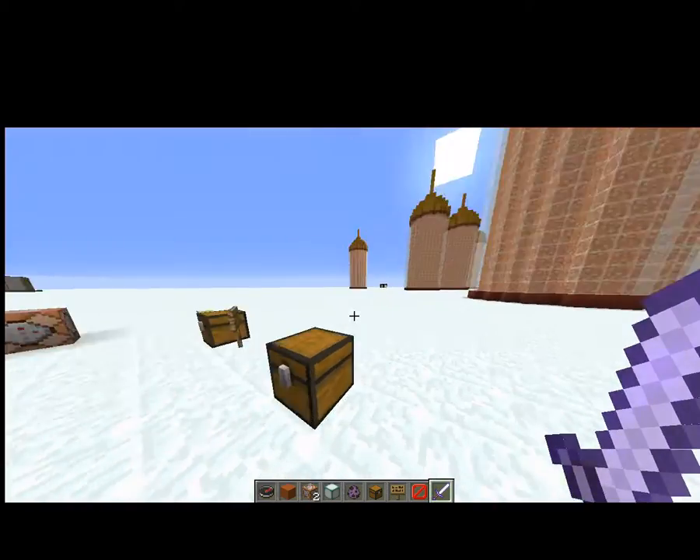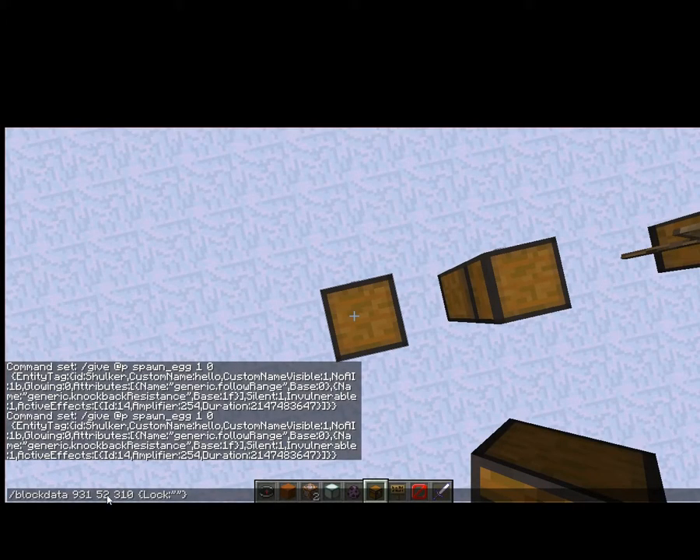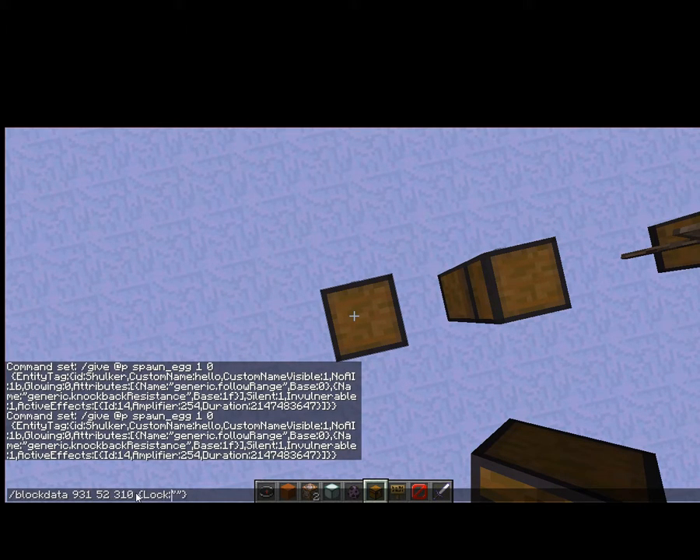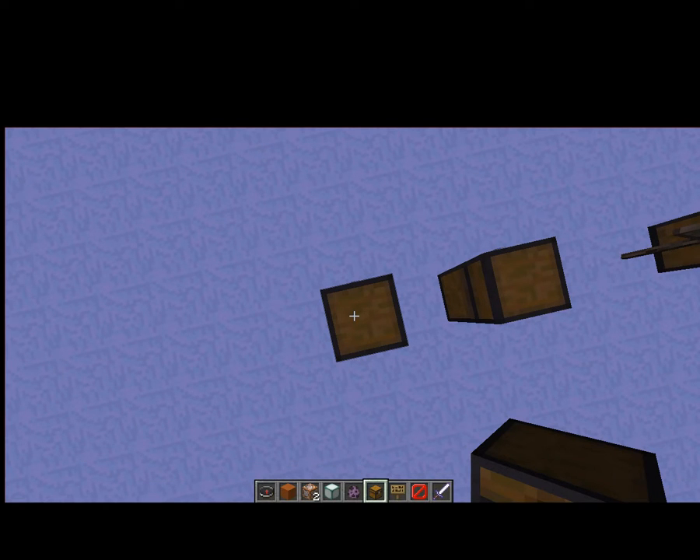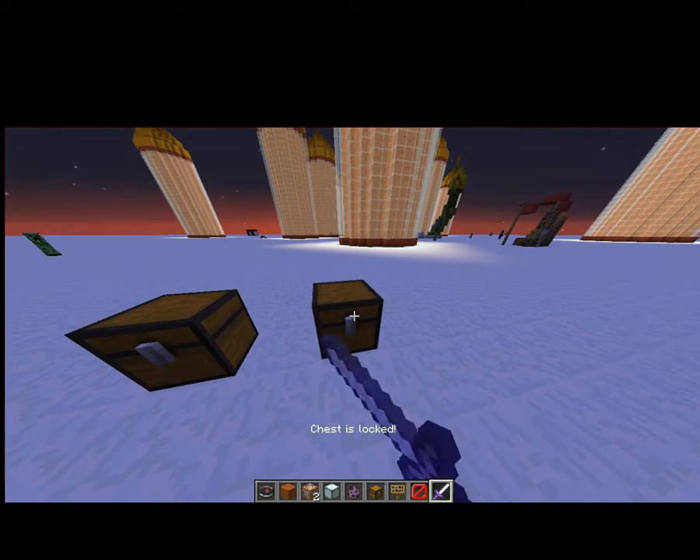On to method three. Type slash blockdata, then the coordinates of the chest — if you don't know them, look at the chest and press Tab, then Space, then Tab again. Then type in the lock property. In between the brackets, type a random key name that no one would ever guess — that's the lock.